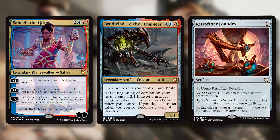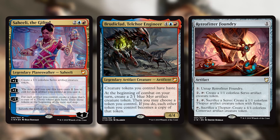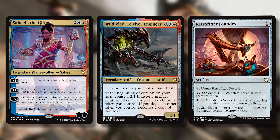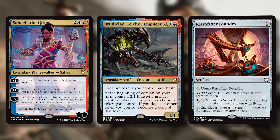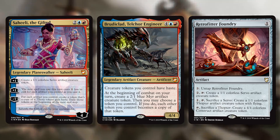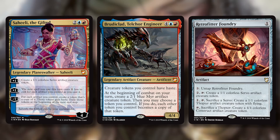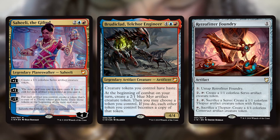You can also use Retrofitter Foundry as a combat trick — swing in with a thopter, opponent tries to block it, and you sacrifice it to get a 4/4 construct instead. So that's one of the 14 or 15 ways in the deck to synergize with Tawnos. Copying the 'tap sacrifice thopter, create 4/4' ability means you'd sacrifice one thopter to make two 4/4s — very good.